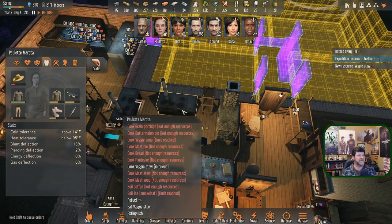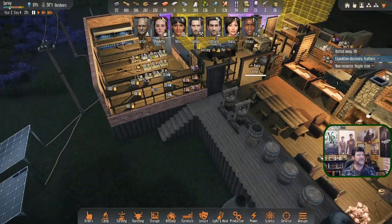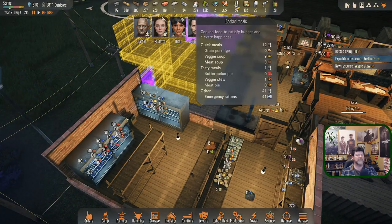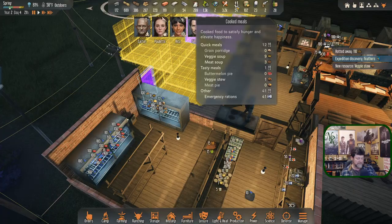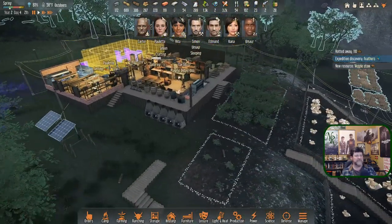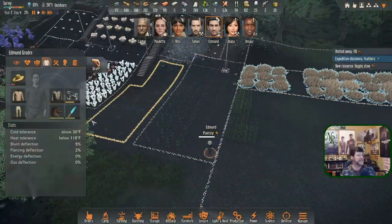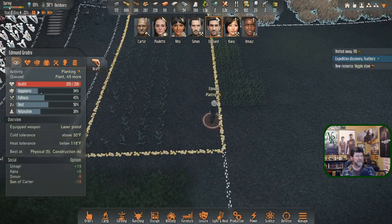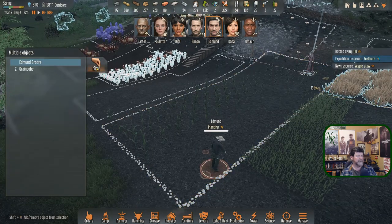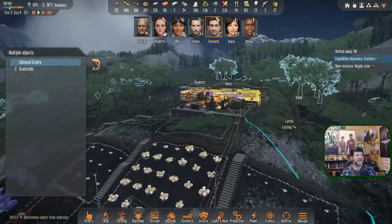We have nine veggie soups, three meat soups, and one veggie stew — and we're out of everything else. We need to make all the other recipes. Edmund is planting because I ordered him to, but he's getting close to freak-out time. We'll go ahead and release you — go ahead and do what you want. Carter, you probably already did. I'm still waiting to hear from Rita.